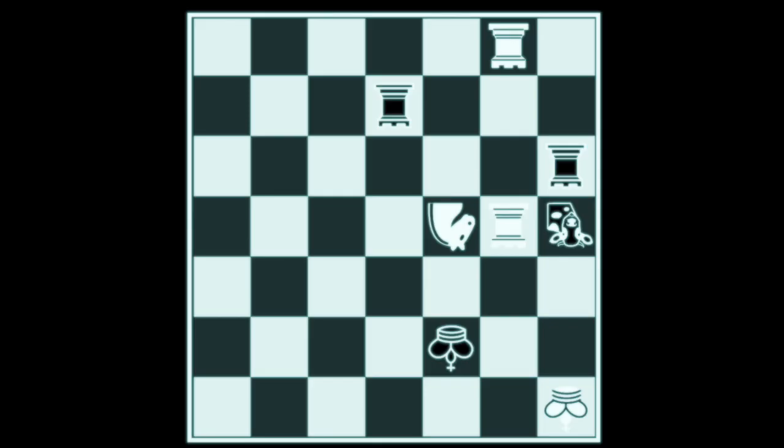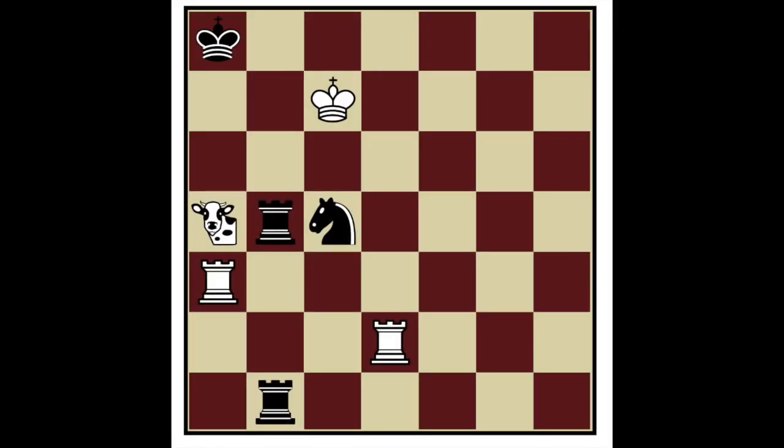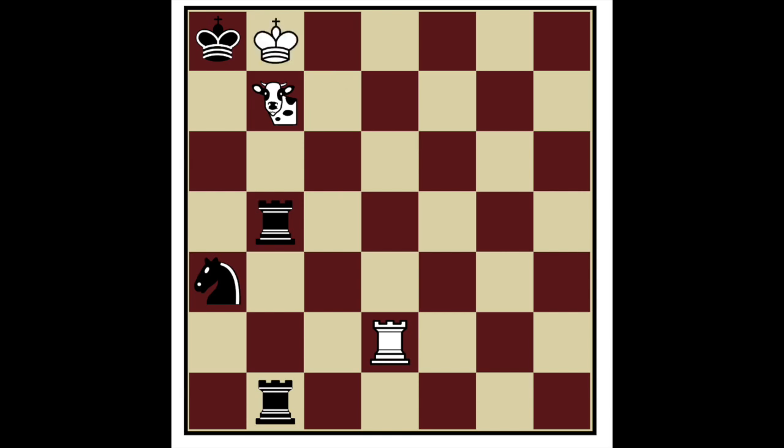Let's see some examples. In this position, white is about to lose material as black forks his two rooks with his knight, but thankfully white has a Maria. After Maria to b6 check, black is forced to recapture the rook in order to avoid checkmate, but he just forgot something. Because of the Maria, black's king is unable to capture, so white can play the incredible move king to b7 checkmate.